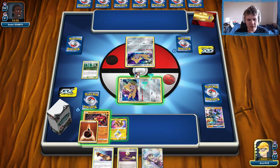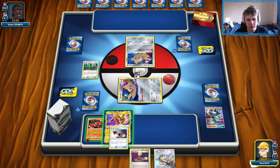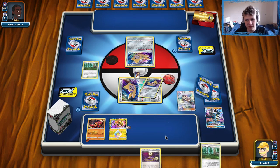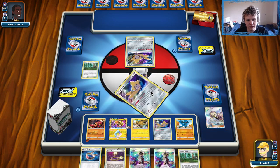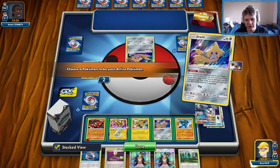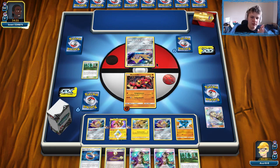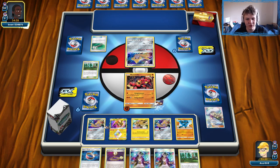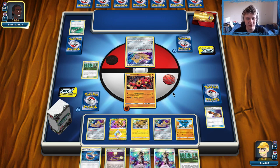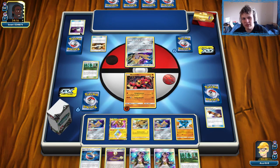Verde Enforcer away — Lucario should be fine. Grab ourselves a Fighting Energy for the Buzzwole, then actually retreat to the Buzzwole, just kind of leave it in the active. Could get rid of the Escape Board on the Koko Prism — yeah, I think that's fine. Keep the Escape Rope for sure though. This will just make it as hard as possible for our opponent to draw a prize card. Looks like we're actually playing against a Lucario deck though, so setup is still fine but not as ideal against a deck like this.